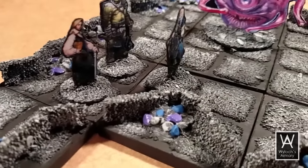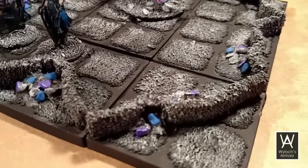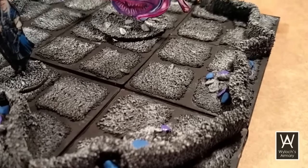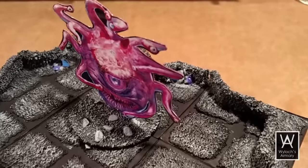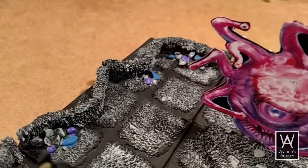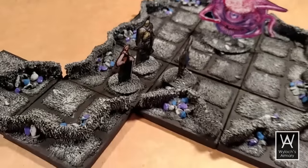This is set up as an underdark with the blue and purple, though of course your mileage may vary depending on how you paint it. This could make a viable alternative to the cavern tiles we did back in episode 28. The sand on the wall just gives so much detail to these tiles.